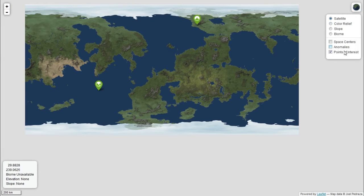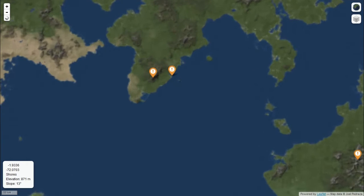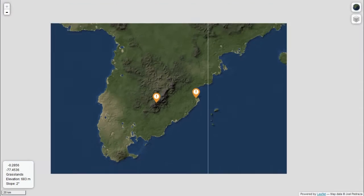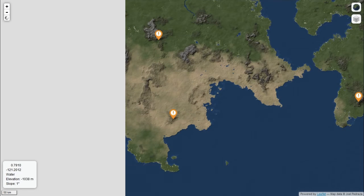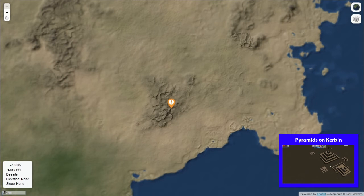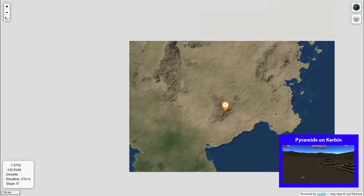What we want though is anomalies, because we're going to go looking for Easter eggs. KSP is down here for reference. This is probably one of the monoliths. But more interesting stuff is over here. What we've got down here is the pyramids. If we have a little look closer at this, we can see it's in this mountain range and it's probably one of the easier ones to get to.